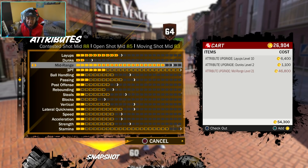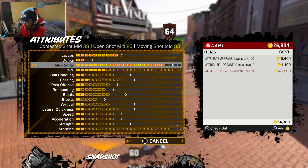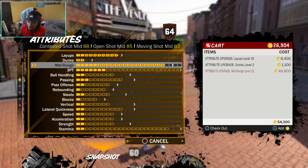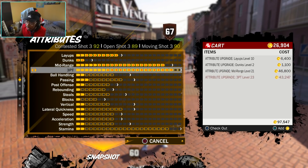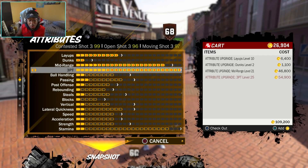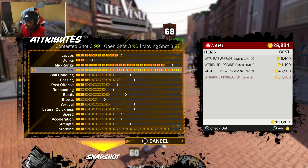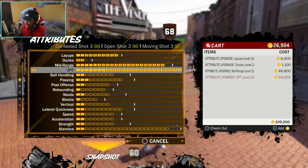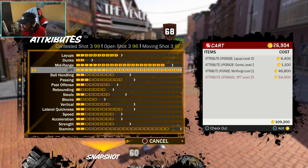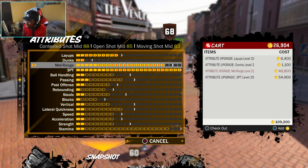Max wingspan. Contested midrange 88, open shot midrange 85 — it's alright. It's a good enough midrange to hit open shots, that's all you need. Your 3-point shot is a 96 open. Contested shot 3, since I got max wingspan, is a 99. And my moving shot 3 is a 97. This build, this archetype is cheese, fam.